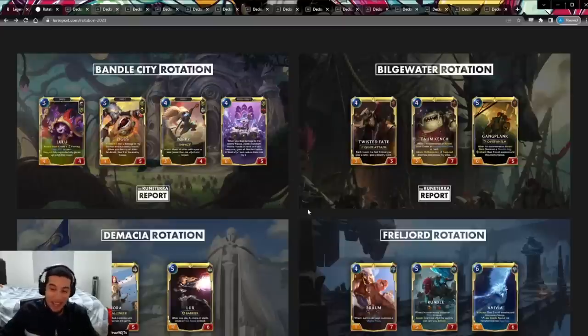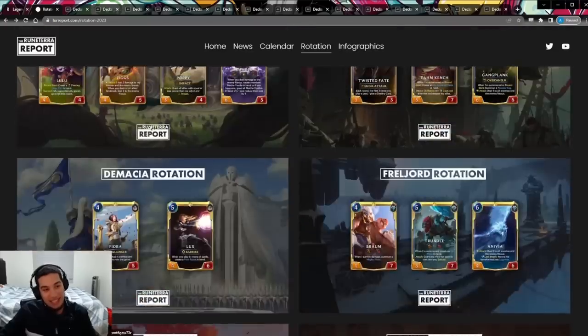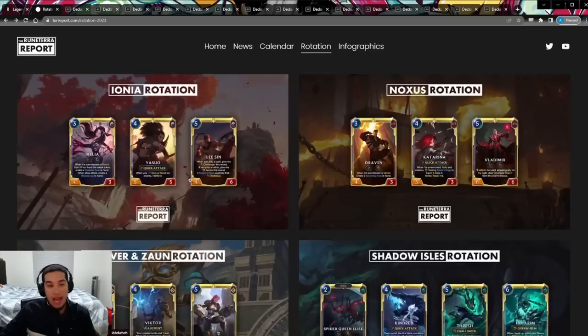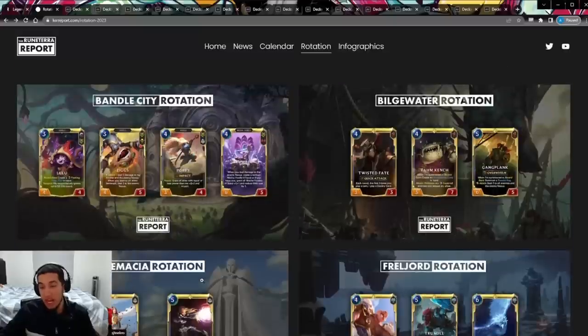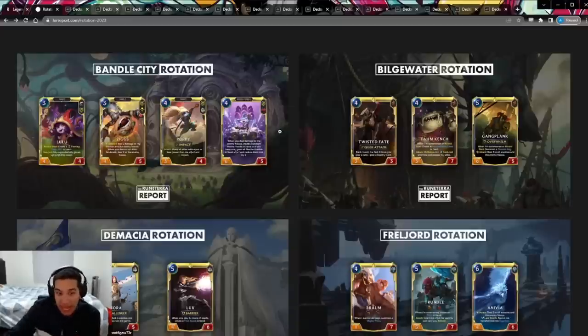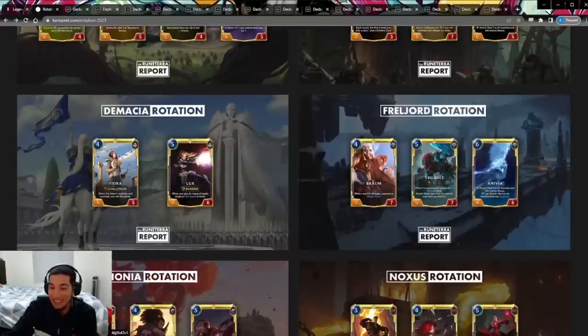The rotation list is absolutely crazy. Looking at champions: we have Lulu, Six, Poppy, and Rumble from Bandle City. Quite a few different strategies there — your Poppy wide boards, your Six Landmark-type decks, your Rumble Bane. Six Taliyah, bye-bye. Rumble Bane, bye-bye. Bilgewater rotates Twisted Fate, Gangplank, TK Raka — GP Sejuani, which has been a staple for over two years, goes bye-bye. And all the Twisted Fate decks are just gone.